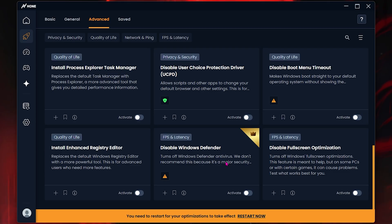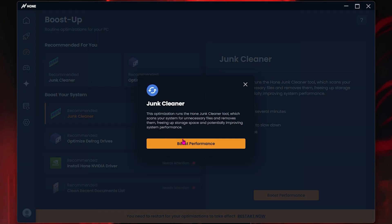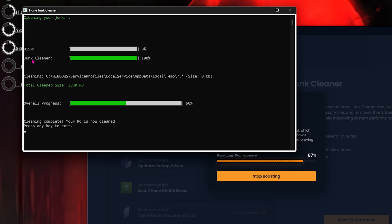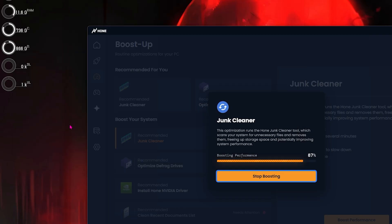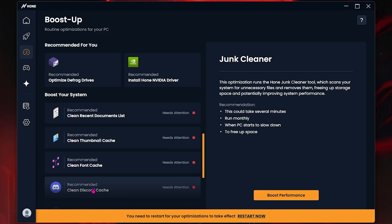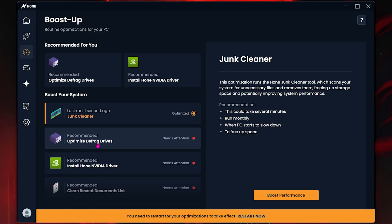Hone also offers a Boost Up panel with a Junk Cleaner. Simply click on it and select 'Boost Performance' — it will run an advanced cleaner that can take up to 30 minutes. It has a ton of useful tools like Scan and Fix Drive Errors, Scan and Fix System Errors, a Steam Cleaner, and a Discord Cleaner, along with cleaning your thumbnail cache, recent documents, and optimizing your discs. You can run every single one of them to optimize your PC's performance with just a few clicks.